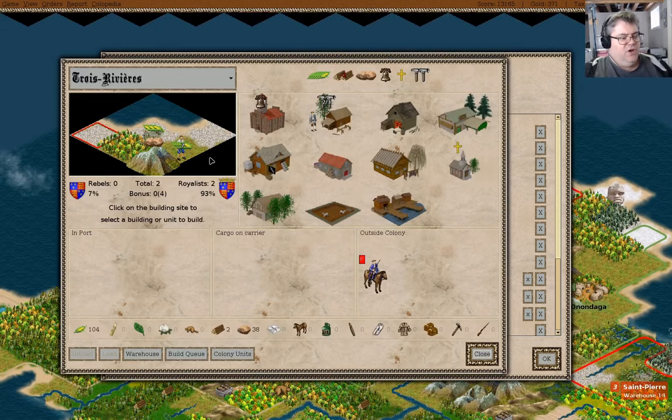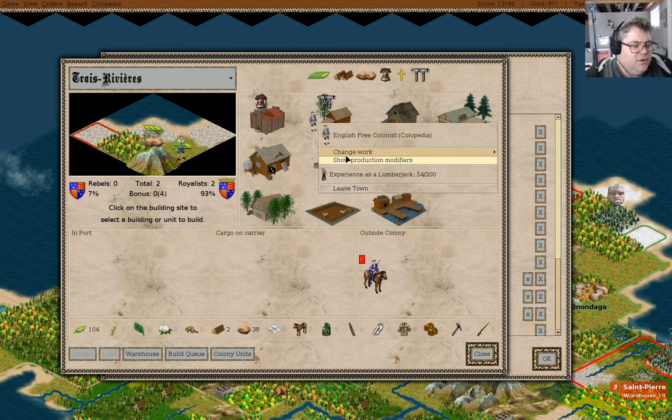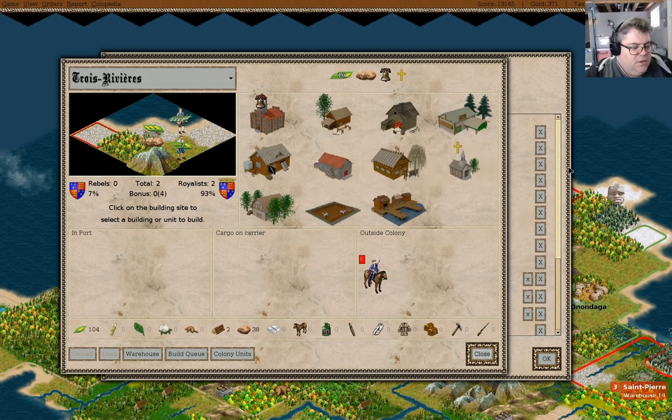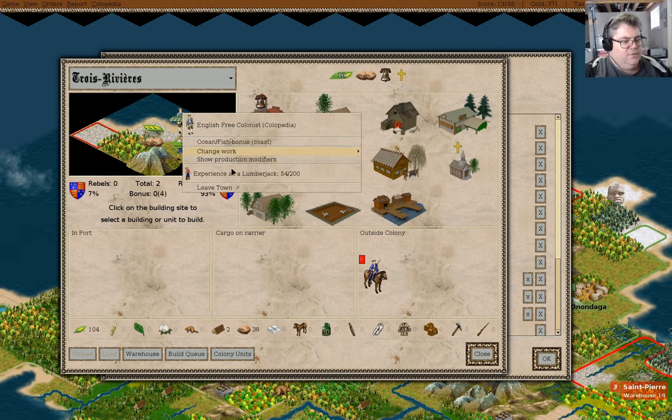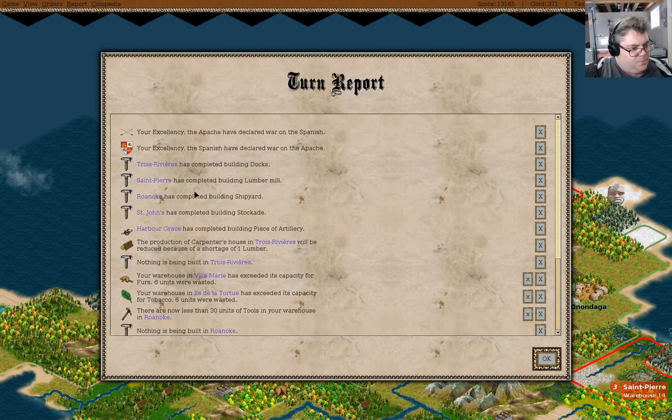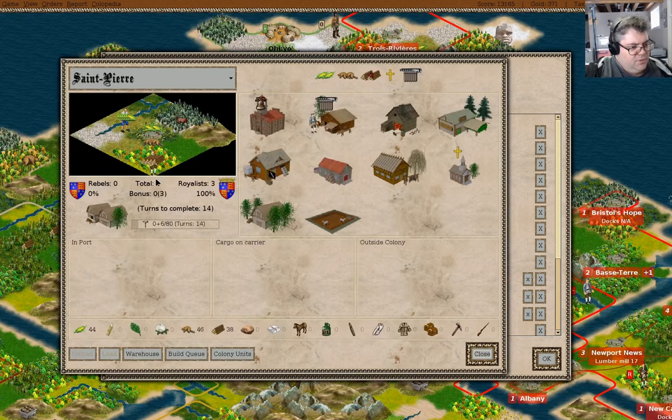There's a war between the Spanish and the Apache. We have docks here. We are going to change work to fisherman. You have lumberjack — we're gonna work as a lumberjack. We have a lumber mill in St. Pierre — we're still fine there.